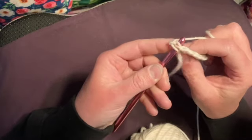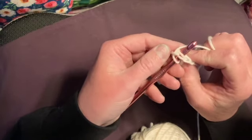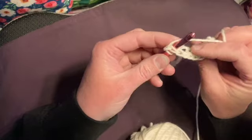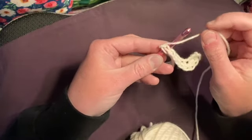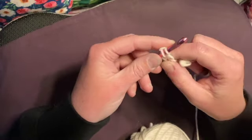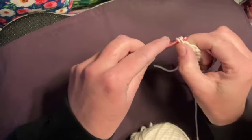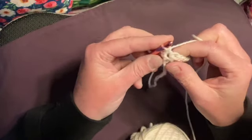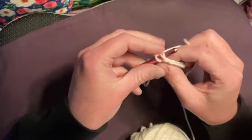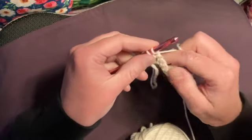Notice I'm putting my hook under both of those loops. It kind of looks like a little teardrop with another little teardrop hanging off it. Putting underneath that whole braid section — wrap around, pull through, wrap around again, and pull through two. Okay, that was one.